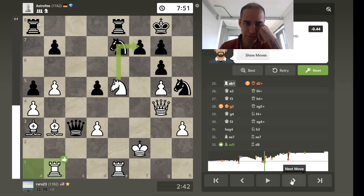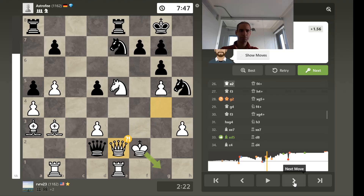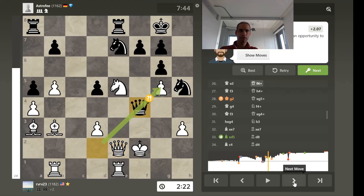Instead, white does this here. Black responds correctly with the queen there, and white just puts the brakes on the position — that's also a fair choice. A fairly good choice. It made it difficult for black to come up with an idea.